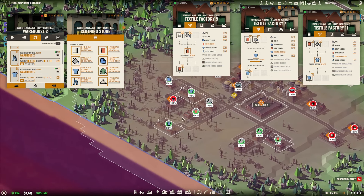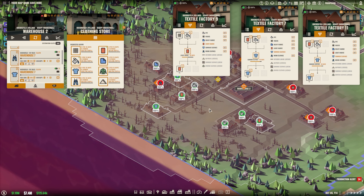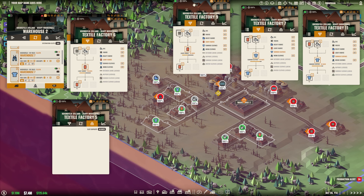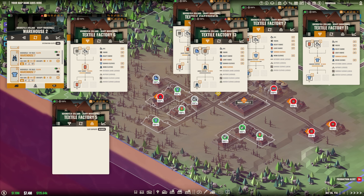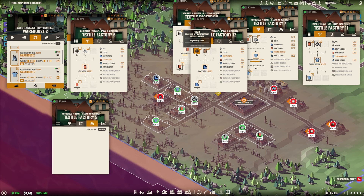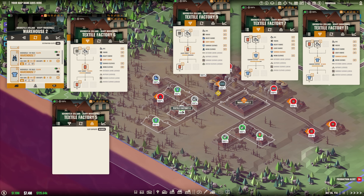We want one extra textile factory for summer clothes to make sure we sell as many summer clothes as we potentially can. For that purpose we'll need 6 units of light fabric every 45 days — which we should have and we do. We also need the same amount of dye. The dye goes into the light fabric side, not the heavy fabric side, which just uses fibres. So we need 6 units of dye every 45 days.